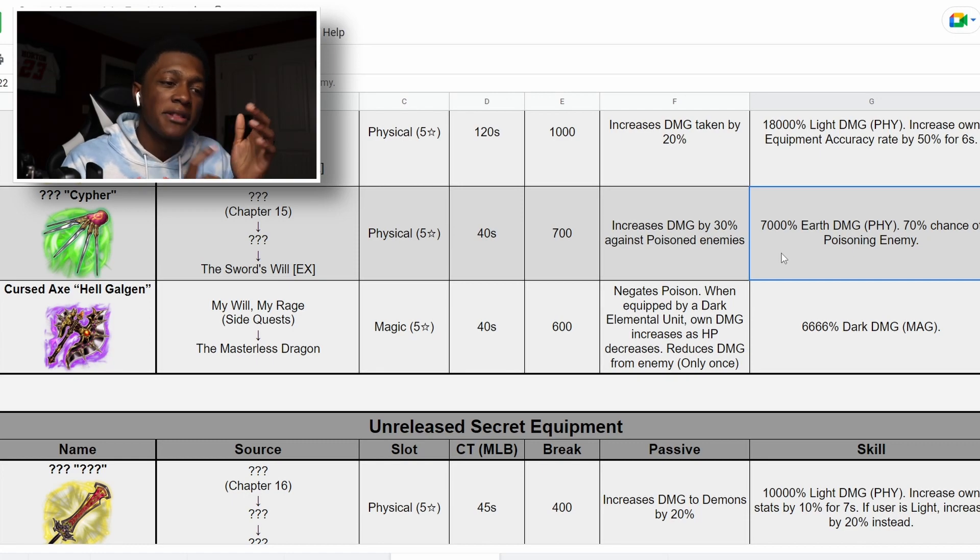This is the secret equipment we get from Chapter 15. Let me know what you think about the equipment in the comments below — will you be grinding for it, or have you gotten the past equipments? Let me know. Short video today, but hit the like button, subscribe. This is Sleepy Snake — have a nice day and stay sleepy.